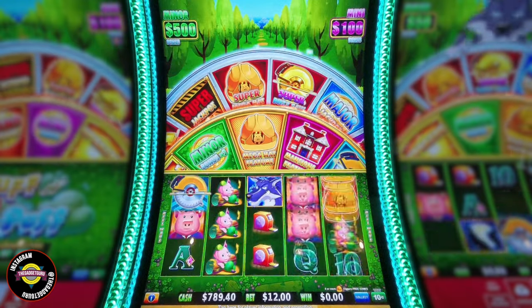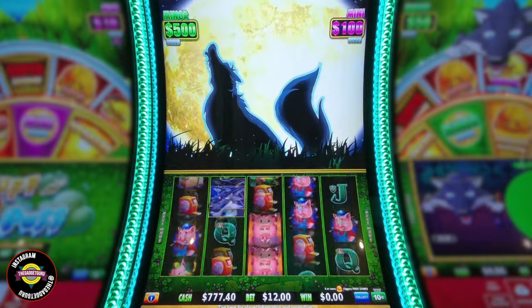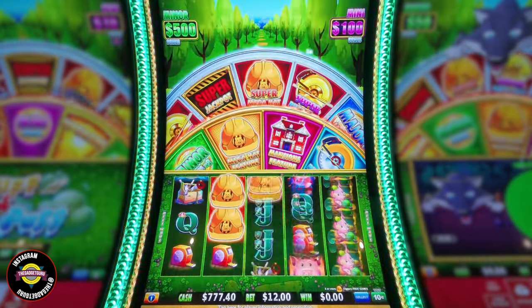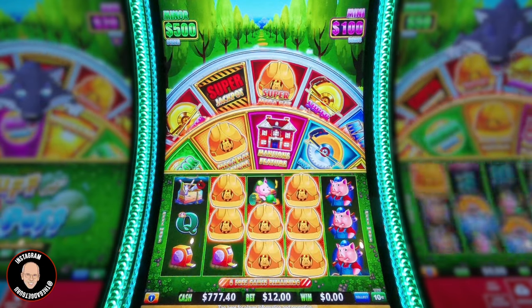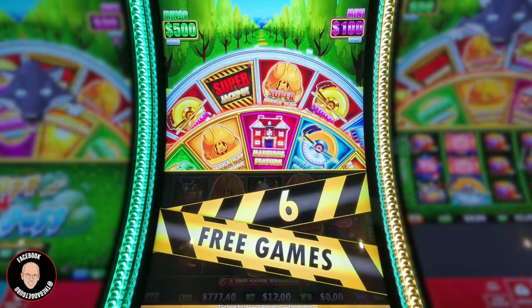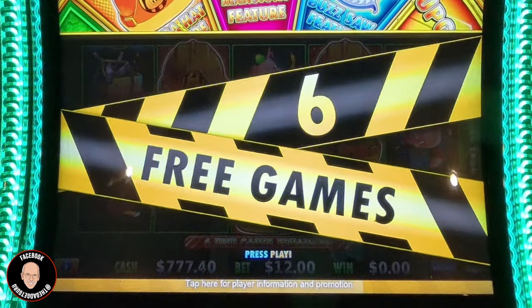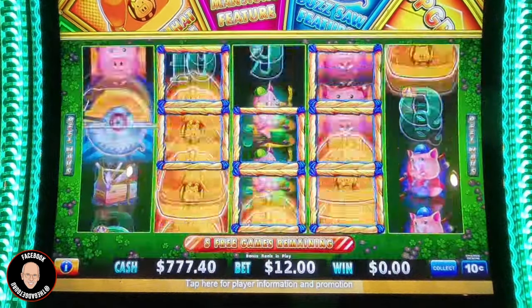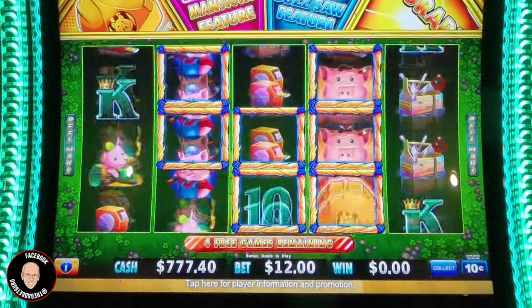Let's do a Jackpot Joe's... Oh look at this! I say Jackpot Joe and I get the howling bonus — the six hat bonus with seven hats! So let's see if that's good luck. Thank you, Jackpot Joe. Okay, we went hats, hats, hats, hats, hats. I'm glad I just upped my denomination. The mini's at $100, minor at $500. But we need more hats.